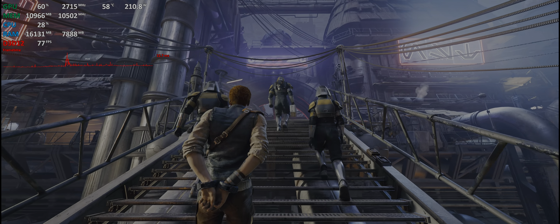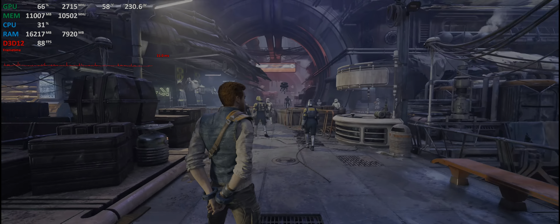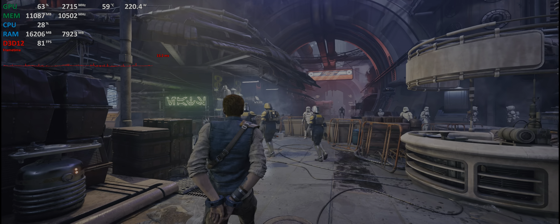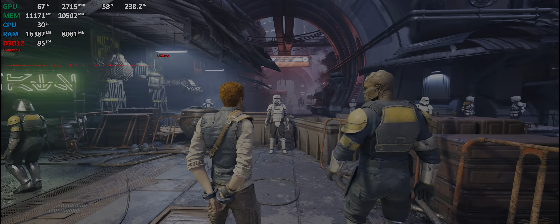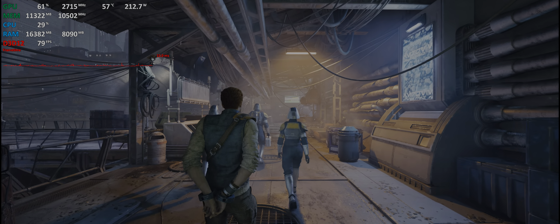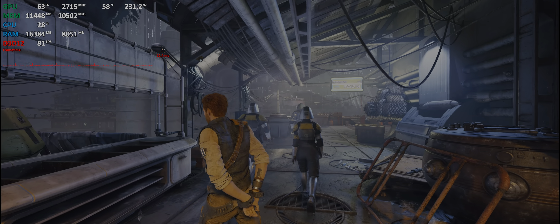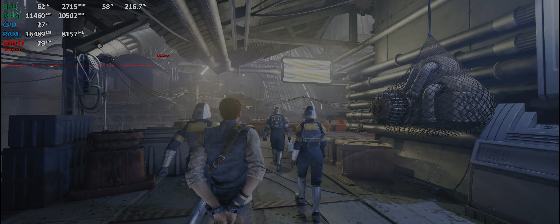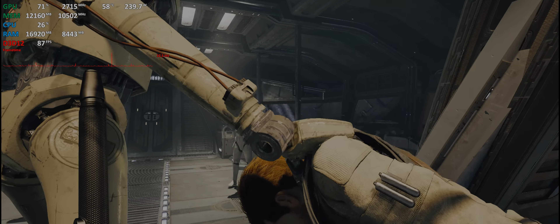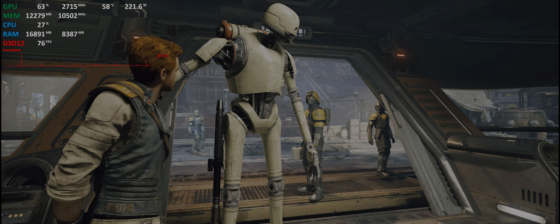The long-awaited sequel to Fallen Order is finally out, but I come bearing bad news — it is a very bad port right now. Even with my system, which you can find in the description, I'm getting somewhere between 50 and 60 fps, and in some cases dipping down to the mid-40s during heavy action. I'm currently playing at 3440x1440p with epic settings and ray tracing off. This is already with the day one patch and it's still not running well, so definitely hold off on picking this one up. You're probably going to have to wait for many patches, just like The Last of Us.